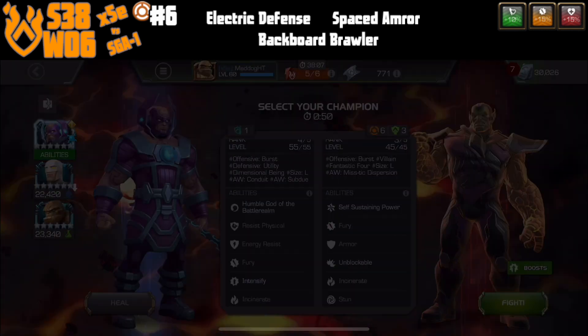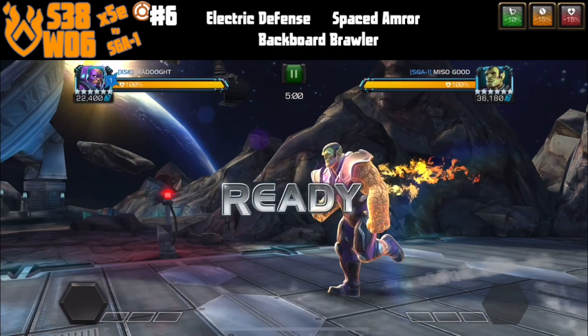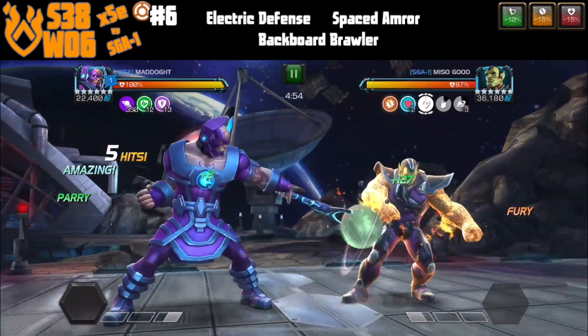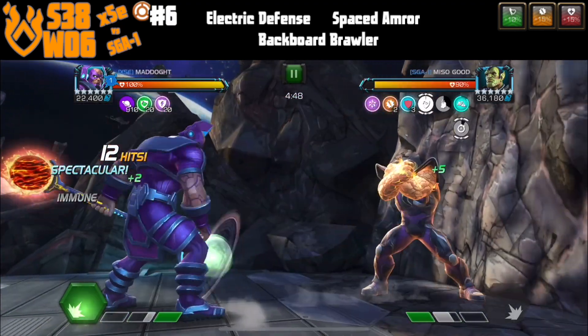Now when I do this fight, he gets almost about two bars of power. He's going to get that power gain buff and I was trying just to get him to throw one of them. I don't know why I was even throwing it — I should have just thrown a heavy right here and gone for it.